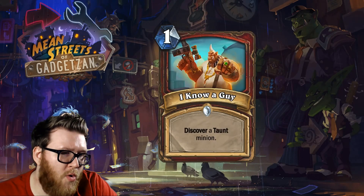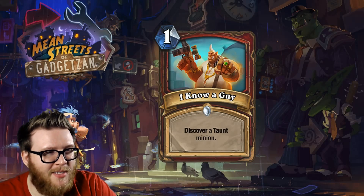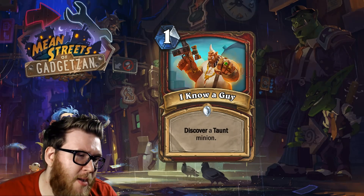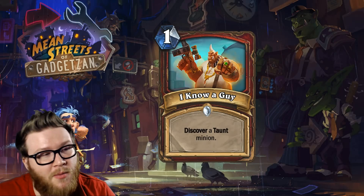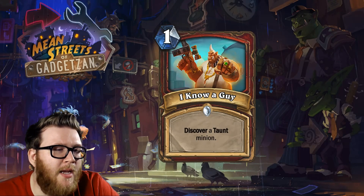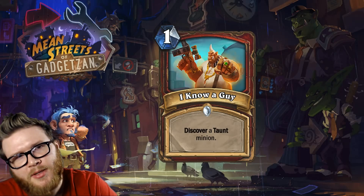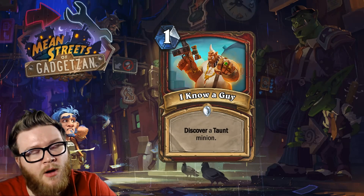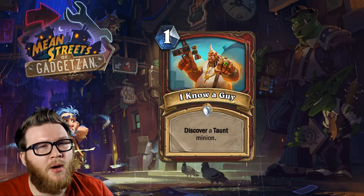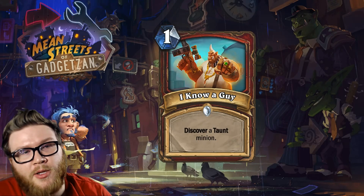Let's move on to the last card in this review — the one warrior class card revealed so far: I Know a Guy, another one-mana spell. Unlike cheap spells that don't cycle themselves, this one does cycle — it's discover a taunt minion. You play this and you discover a new shiny taunt. I haven't looked at all the taunt minions in depth yet, but there are some bad ones and only a handful of really good ones. I'm afraid that most of the time you're going to get a subpar set of options, though you do get to choose from three.